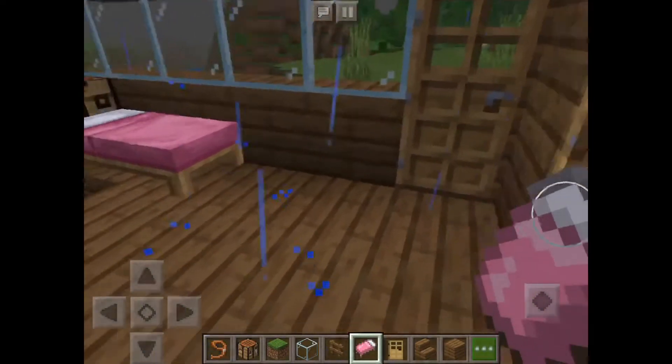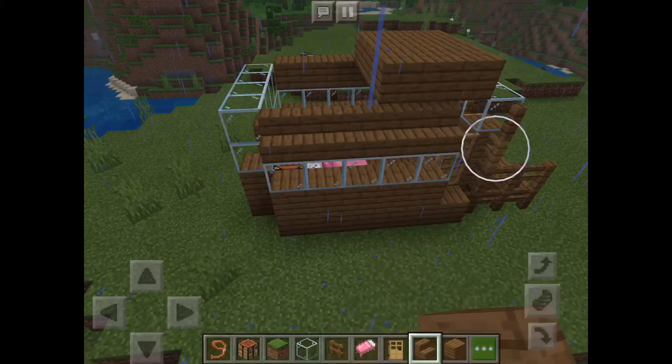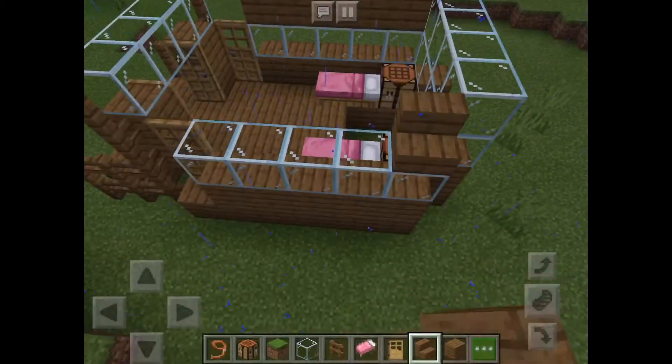Two crafting tables and two beds - you can do whatever you want honestly. Then you're supposed to put stairs there, and also on the other side.